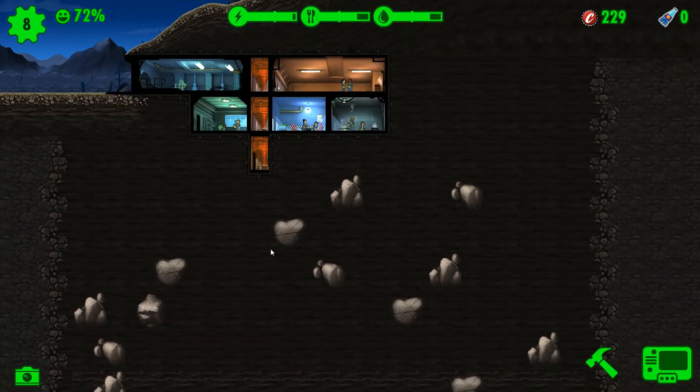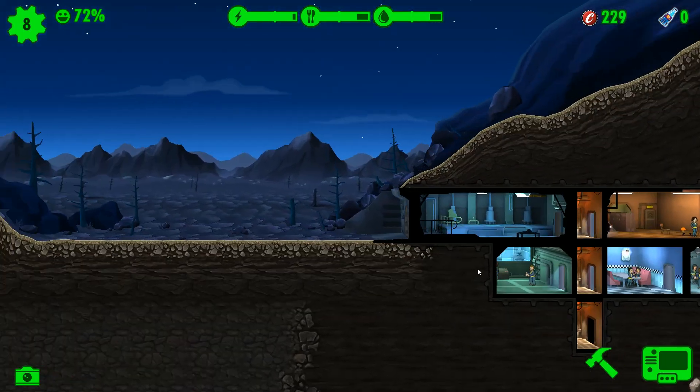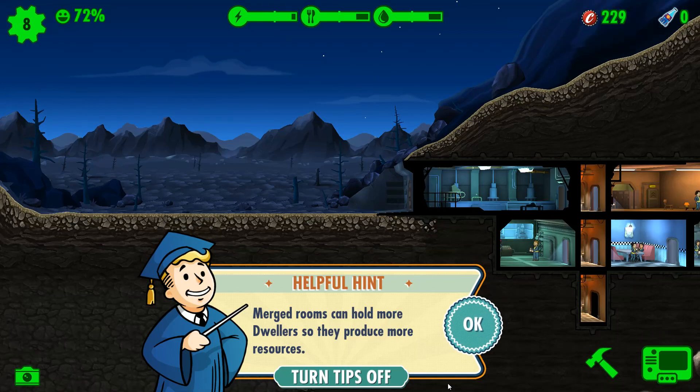I can zoom out here — I've got all this room to build. You can also send your people out into the wasteland and they'll encounter various events. If they encounter something, you'll see a log of what they did — like attacked this beast for two damage, or had to run away, or whatever.